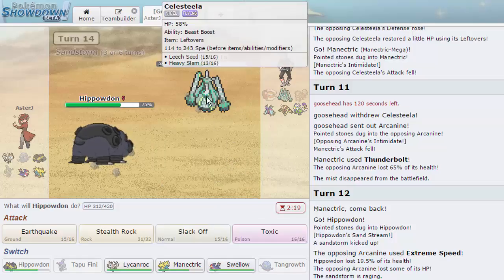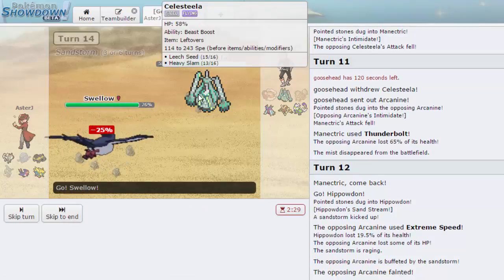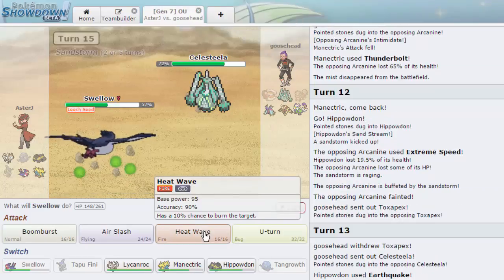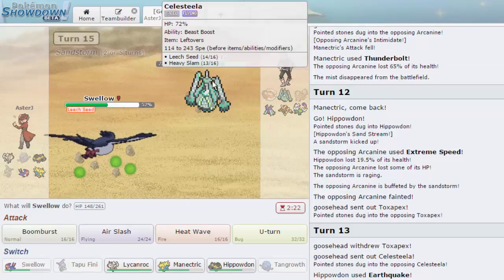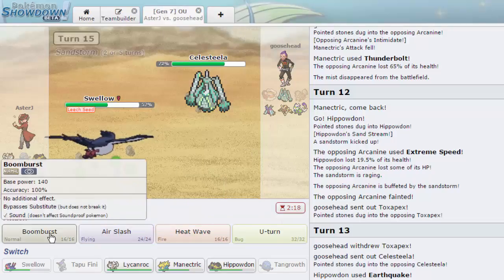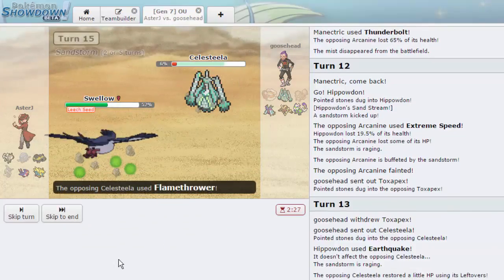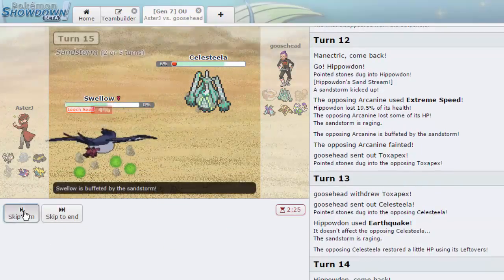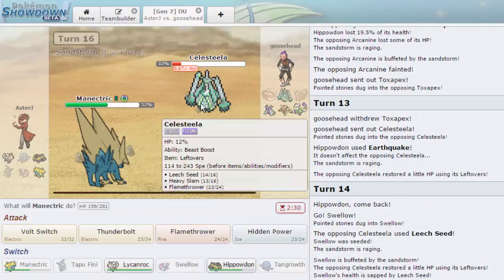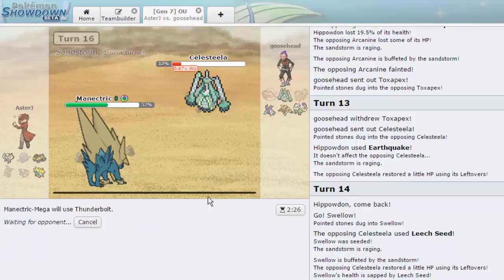I can switch in Swellow since he's probably not going to go for Heavy Slam — he'll just Leech Seed. There it is. These things typically carry Protect but I think I just have to go for Heat Wave. He lets me hit Celesteela really hard which is nice. He's going to be able to take out Swellow here, but he won't be high enough to come back in on rocks. I can go into Manectric and freely click Thunderbolt rather than Volt Switch.